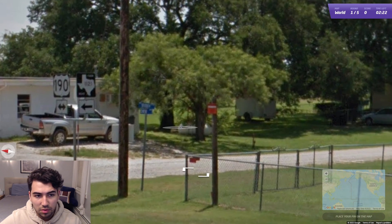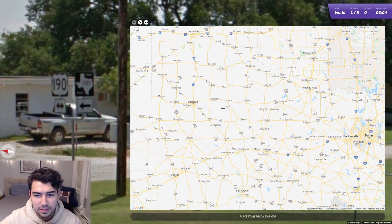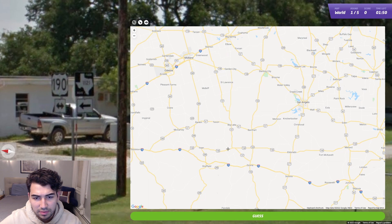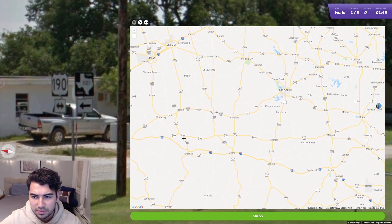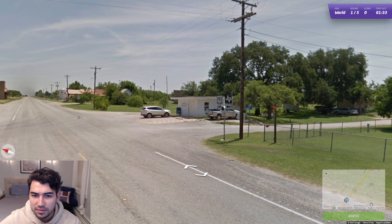You can see Texas 1121 and then Interstate 190. I think this might be in the northern area of Texas, just because it's pretty flat and grassy rather than deserty. So the 1121 is the Texas highway we're looking for. We're also looking for Rochelle — not Charlotte. There you go, there's Rochelle on the map. Okay, so we are at an intersection.